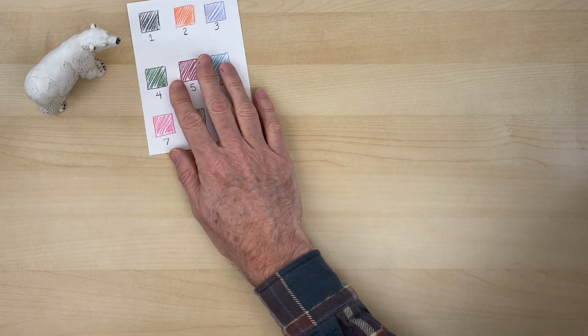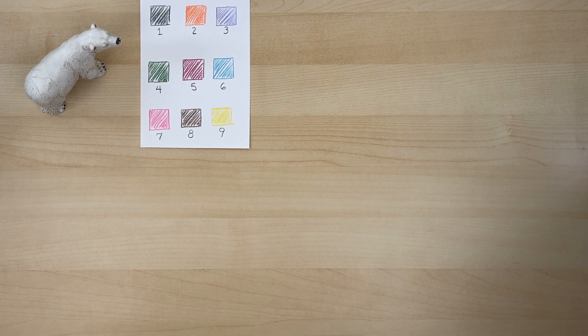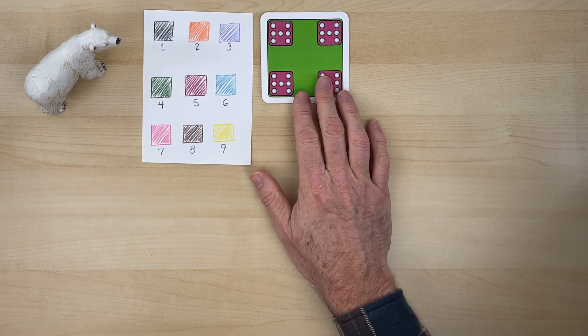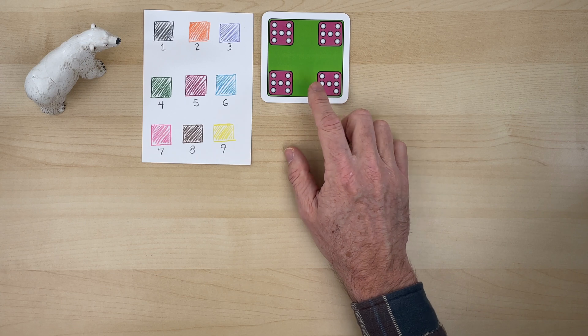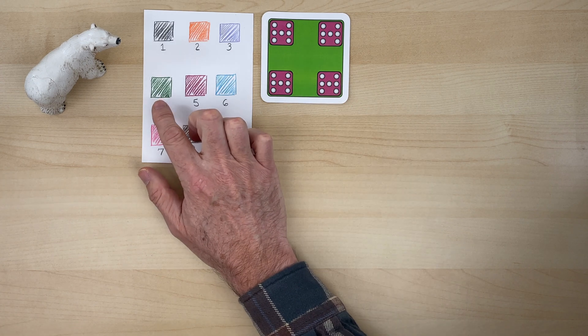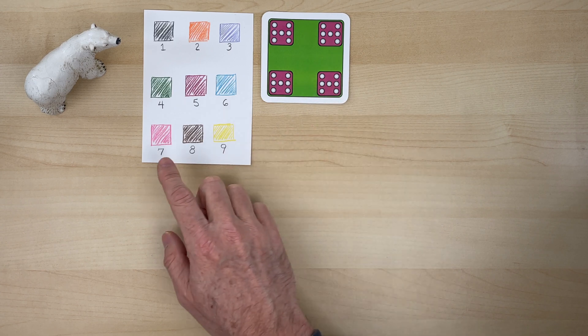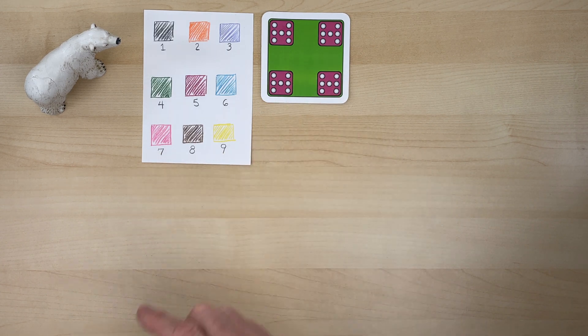The number cards are special — they're all color-coded. If you see a card like this, you'll see that it's both green and pink. Green is always about four of something; you can see there are four dice here. And pink is always about seven of something; you'll see seven dots on each of the dice.